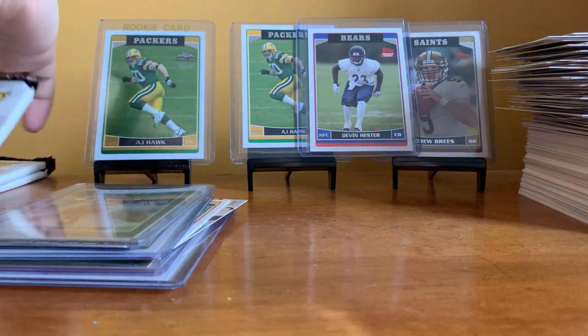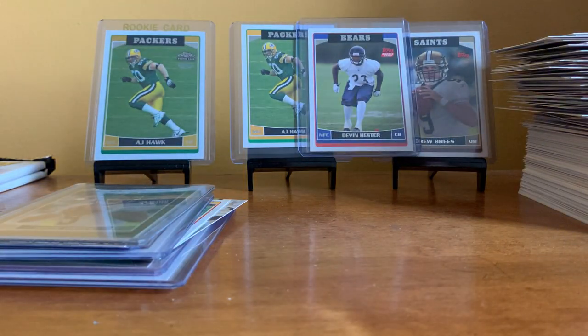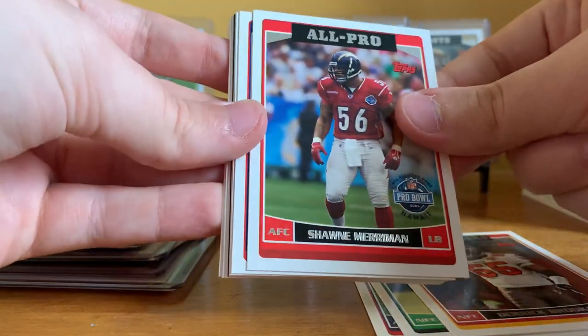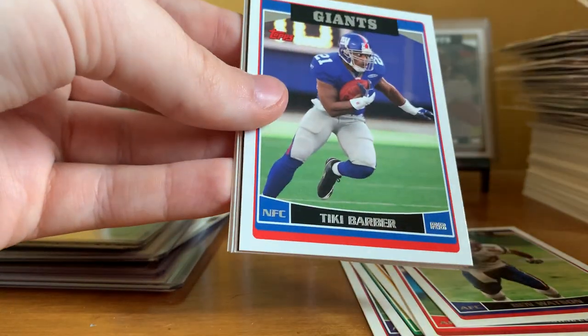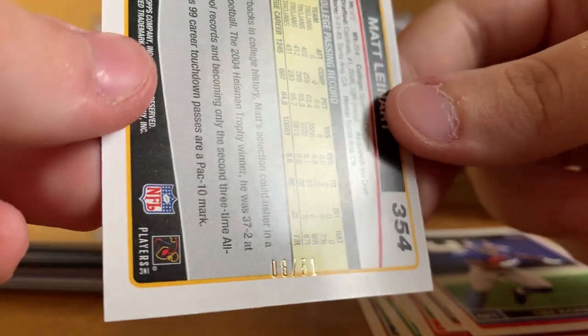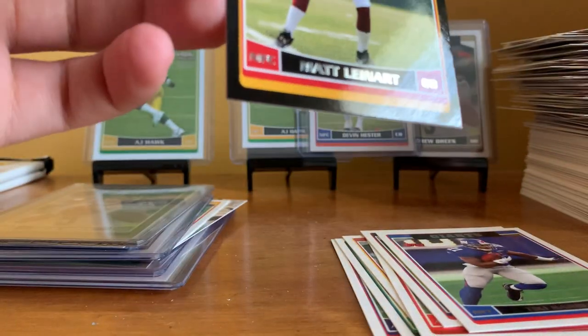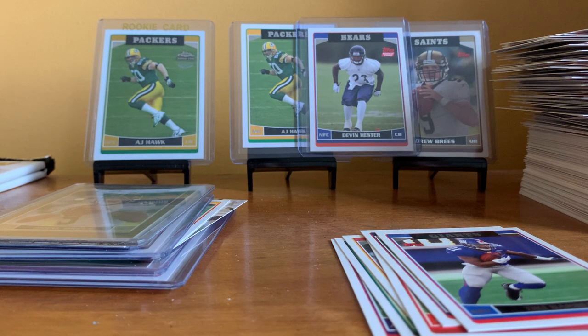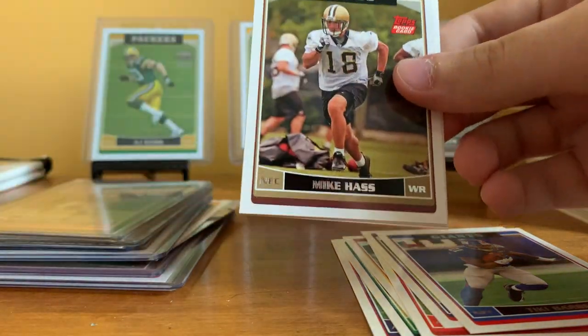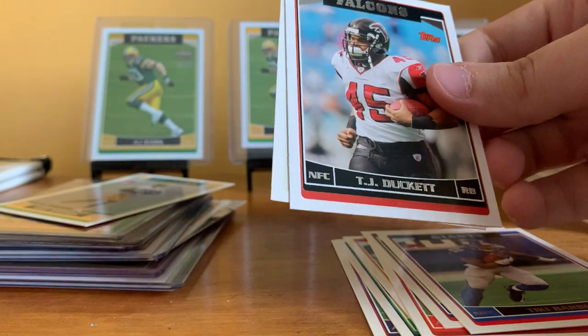Please let there be a Rodgers in here — I do not want to have to buy one for the set I'm definitely doing. Pack thirty-two: Dion Branch, Donovan McNabb, Rex Grossman, Derrick Brooks, Shawne Merriman All-Pro, Benjamin Watson, Ruben Droz, Tiki Barber. Oh — Matt Leinart Black! These are rare, right? Sheesh — numbered 8 out of 51! Wow, that's gotta be worth something — a card from 2006 numbered out of 51. Watch this be like a $100 card and I'm completely underreacting. And then — Greg Jennings! A nice Packers rookie, putting that to the side in a good pile. Mike Haas rookie and TJ Duckett.